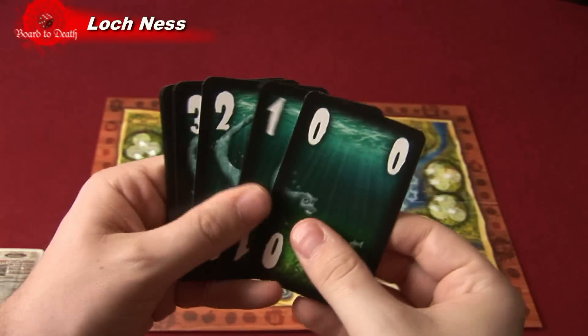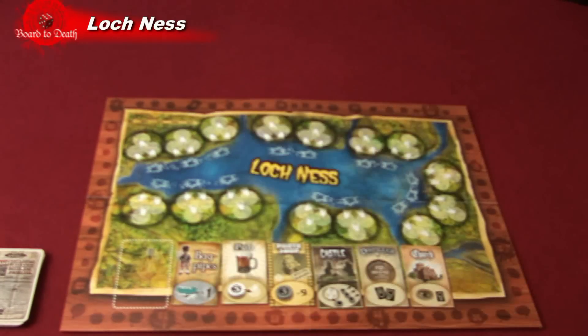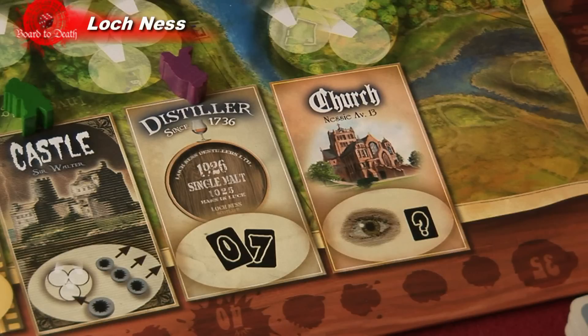Distillery: as soon as the player places his reporter on this action field, he takes the neutral move card deck for this round. The player sets aside his own move cards and uses cards from the neutral card deck instead. At the end of the round he returns the entire neutral card deck and takes back his set-aside move cards into his hand.